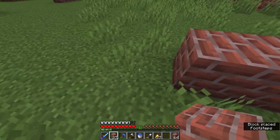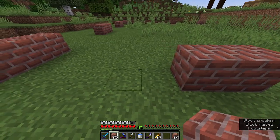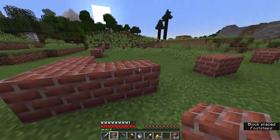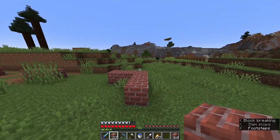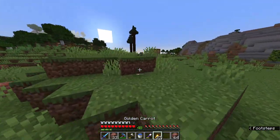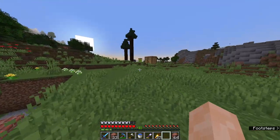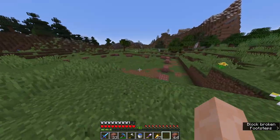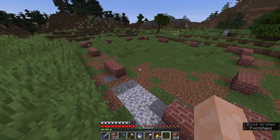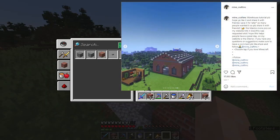I can put all my stuff in here. What this build is, is basically a warehouse — a warehouse usually stores goods, and I'm going to treat it like a storage unit so I can put all the chests in here. The sun's going down again, but that's pretty much the frame of it. As you can see from the Instagram post, it requires a lot of bricks.